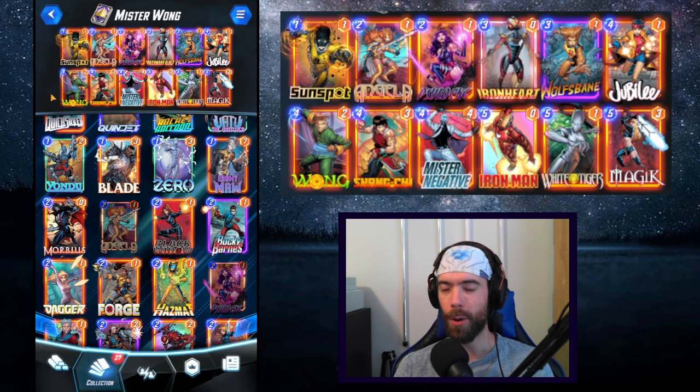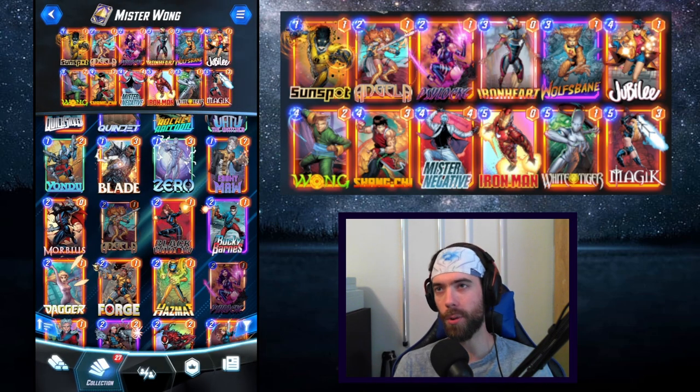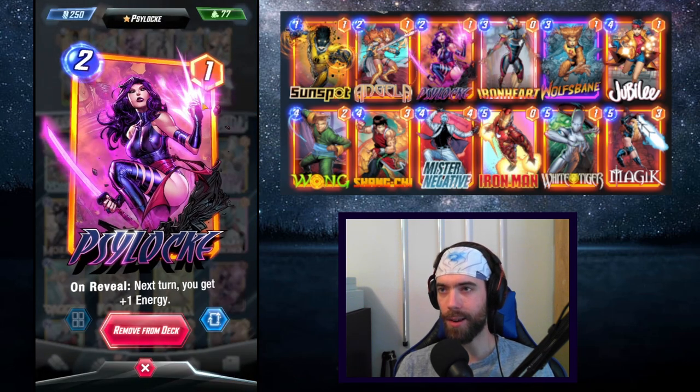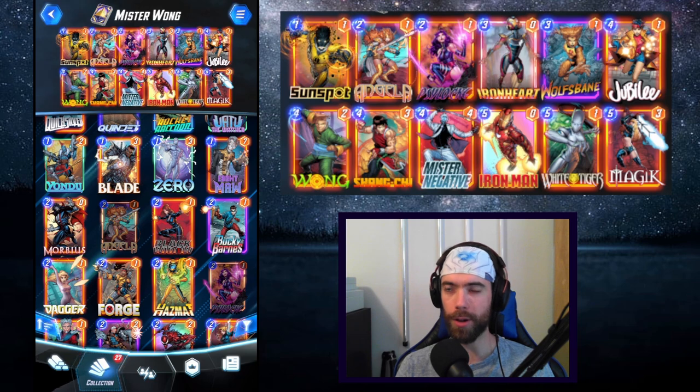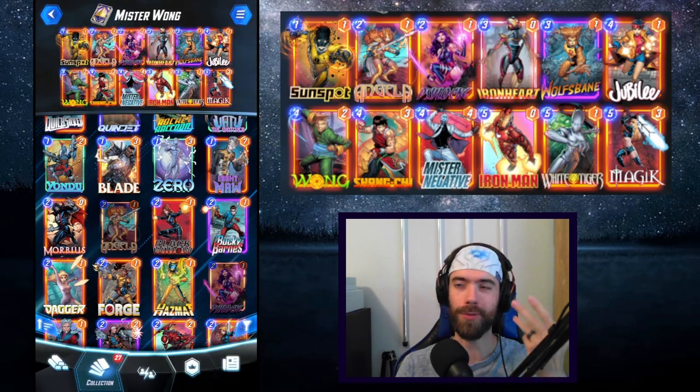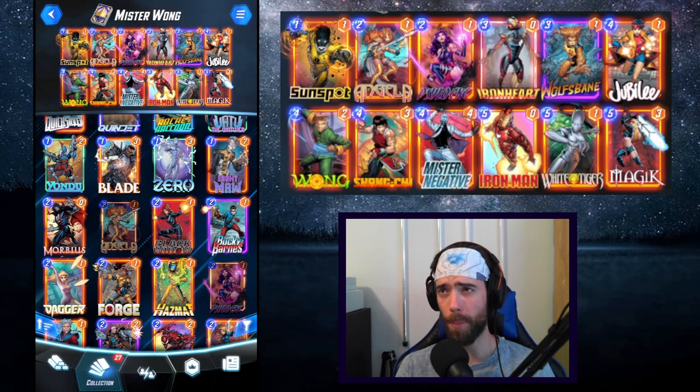Angela is the queen of efficiency. We're going to be playing a number of cheap cards to her location, buffing her up, and getting that premium 2-cost stat line. Psylocke is here — play her on 2, get 4 energy on turn 3, play Mr. Negative early, and you get an extra round of drawing from the inverted deck, which is just so, so powerful.